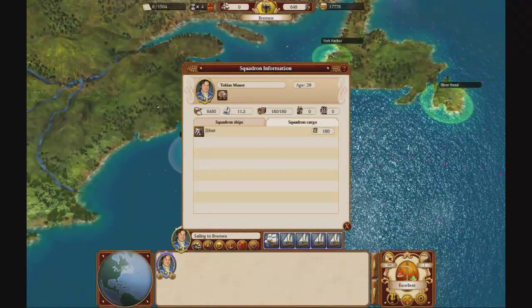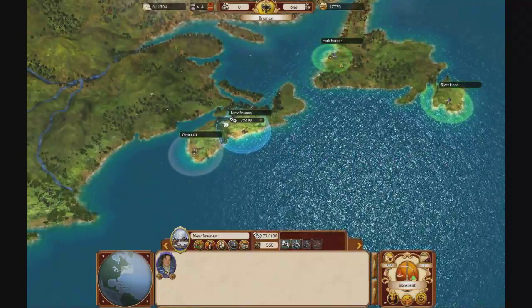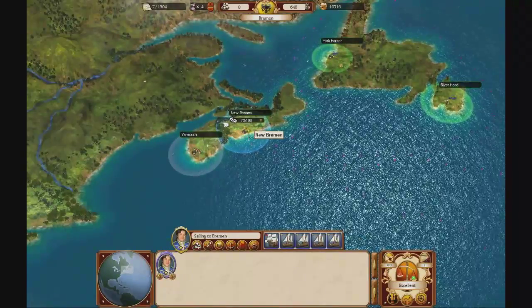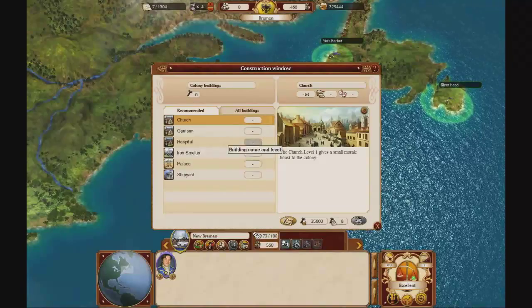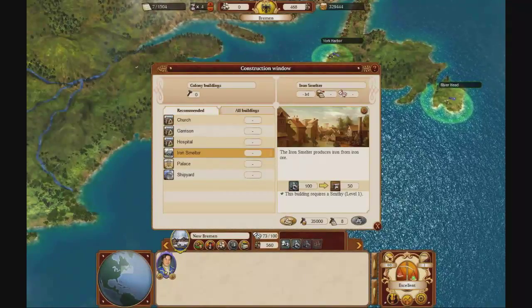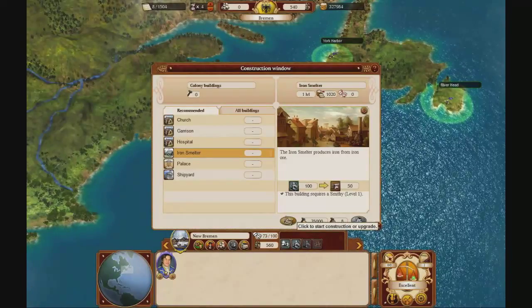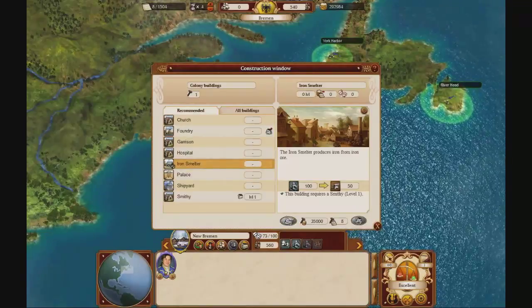It's a full load right now. As soon as it's ready, it'll sell. Now we can build an iron smelter. Let's make one — yes, let's make an iron smelter.